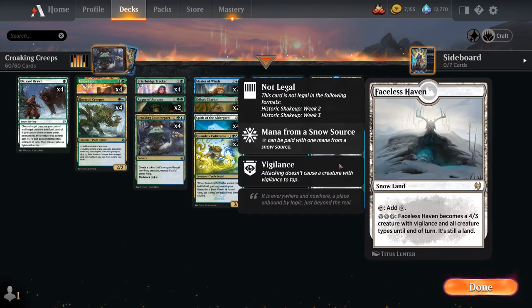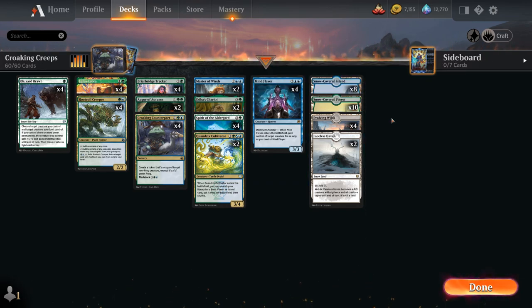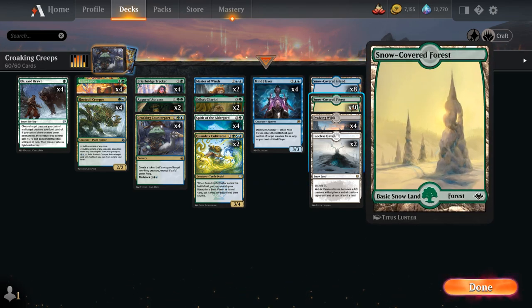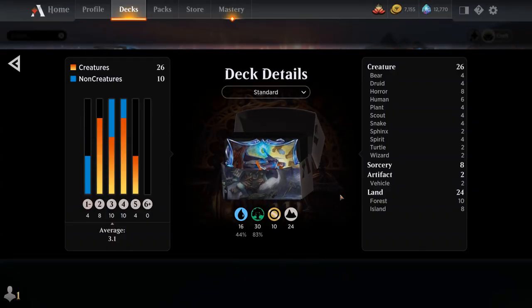The mana base includes two copies of Faceless Haven as an extra threat we can also search up with Spirit of the Elder Guard, Evolving Wilds to go with Lotus Cobra, 10 Snow-Covered Forests, and 8 Snow-Covered Islands. So that's our deck — now let's jump into some games and see how it does.